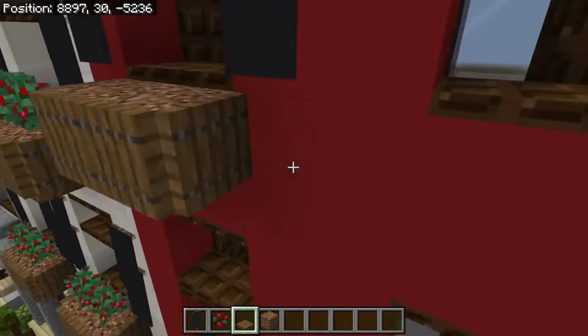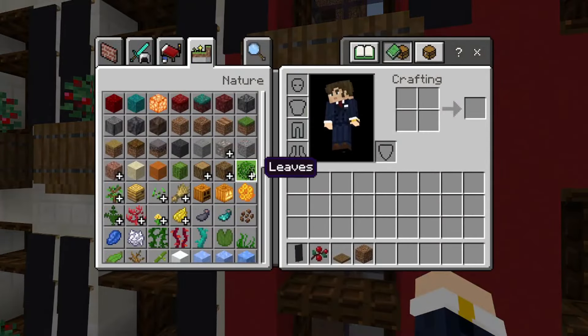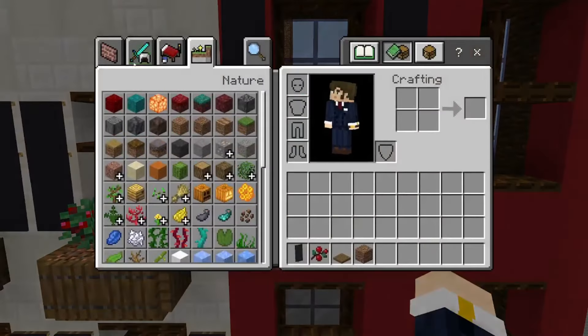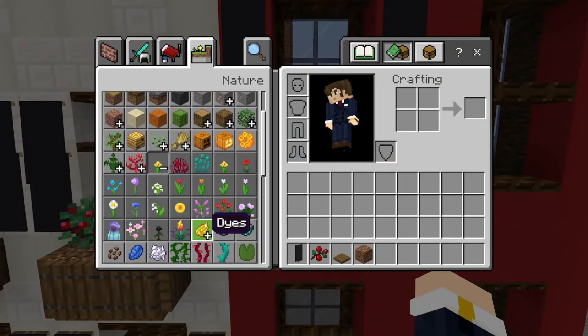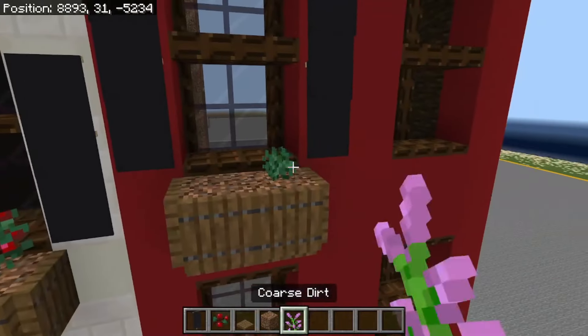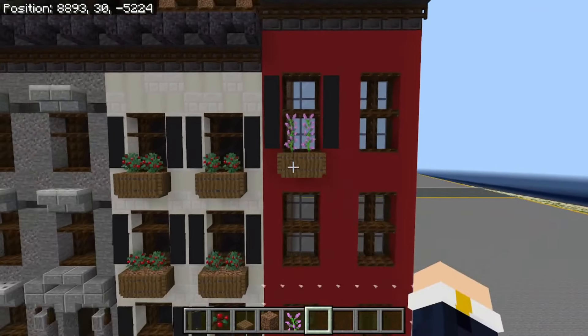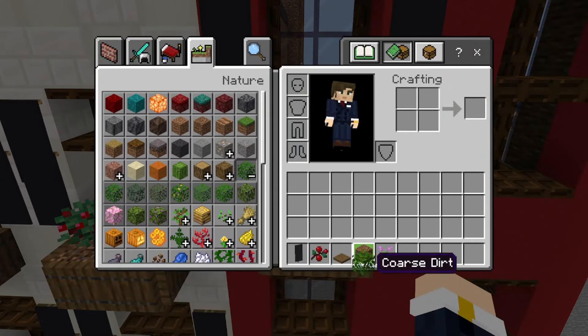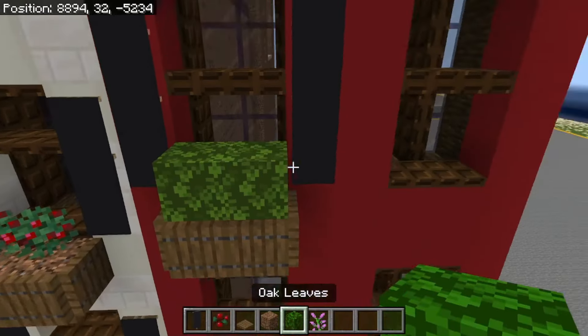Another thing you can do is add flower pots along the windows. I usually do berries and then grow them. You can also use other plants — especially if your windows are higher you can use taller ones, but for the most part you probably want to keep those a little smaller.